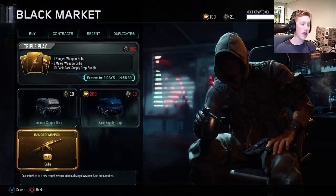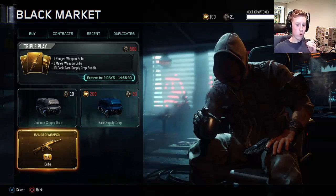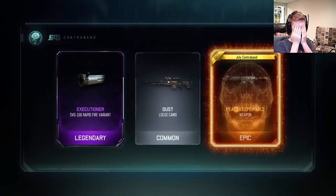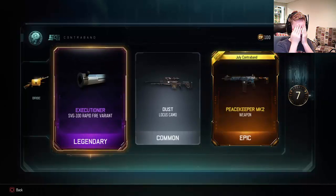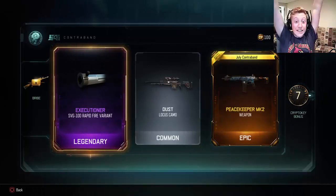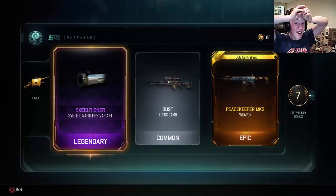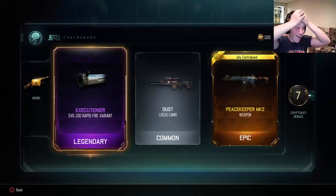Now we got the guaranteed ranged weapon — not the melee, why do I keep saying that? The ranged weapon. Let's see what it is — I'm not gonna look, you guys will see it first. Everything changes... there it is — the Peacekeeper Mark II! Yes! Yes! That's my number one that I wanted! Oh my gosh!